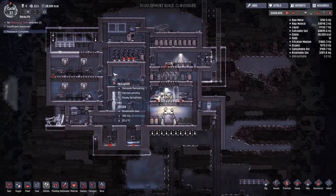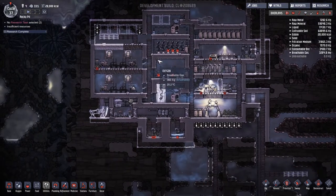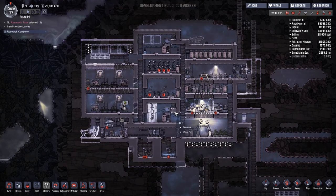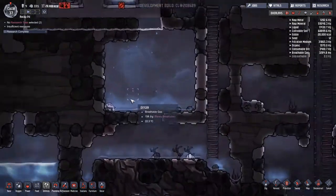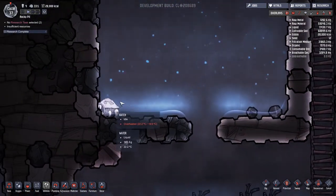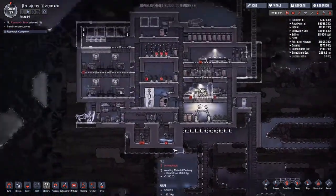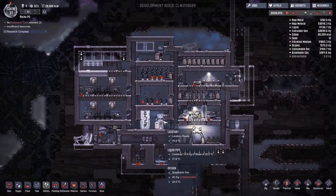Welcome back to Oxygen Not Included, the clay space colony simulator. We're in the Rocky Pit - I really should have come up with a better space station name. We've been cruising along for the past 37 cycles doing generally pretty well, but we're starting to get to the point where we are overreaching our manpower. I definitely need to figure out how we can get some more guys in there.